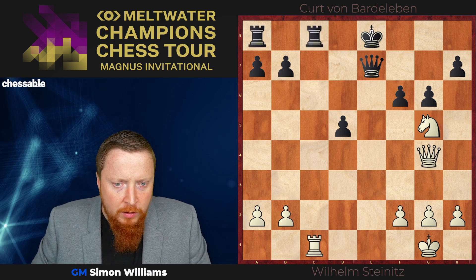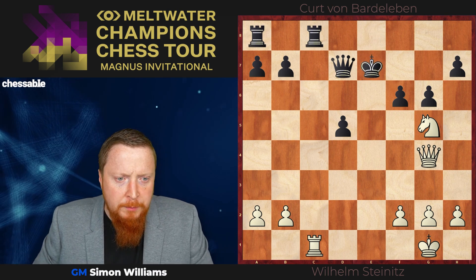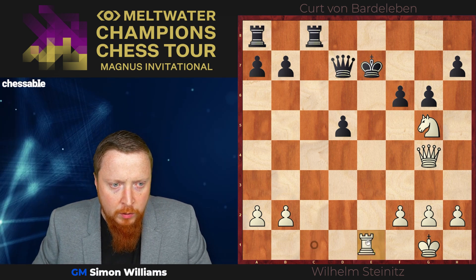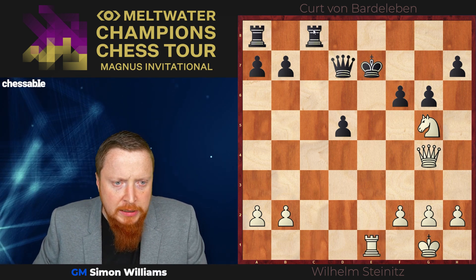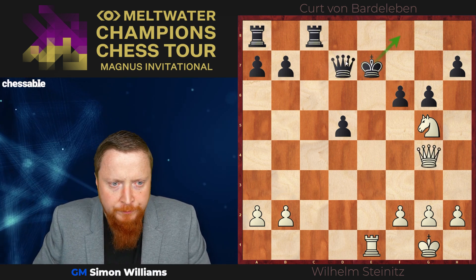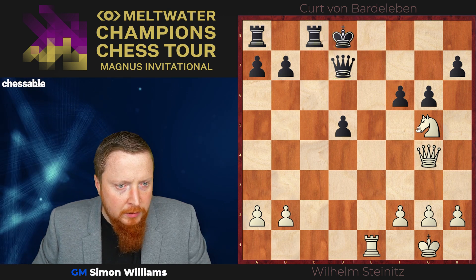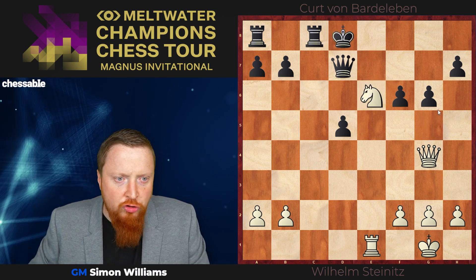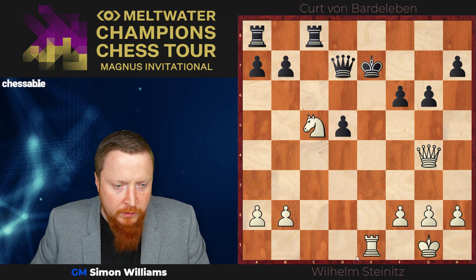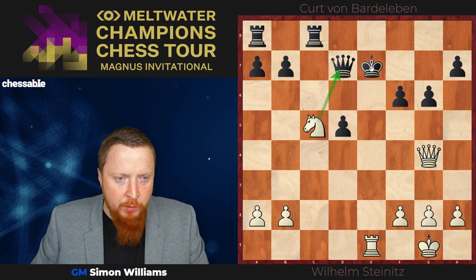After king takes, this is also very bad. We can go rook here, check. If the king leaves the support of the queen, we simply win the queen. If the king comes backwards at all, then we have this very strong check. And if the king goes back to e4, this double check — and now we can take that queen because of the ambush on the king.